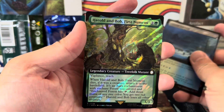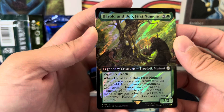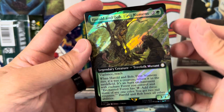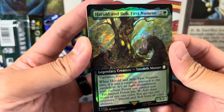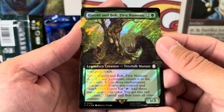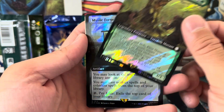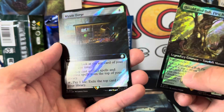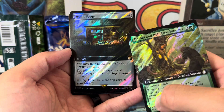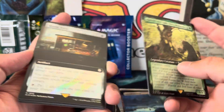So many rares. Surge foil! I love treefolks — I'm a green player by heart. Definitely something I would play. Treefolk Mutant, holy smokes, this looks cool. Is this an original Fallout card? Cause if it is, pretty stoked. Another one — Mystic Forge. Dang, it's just a table art, but still a really good card, Mystic Forge.